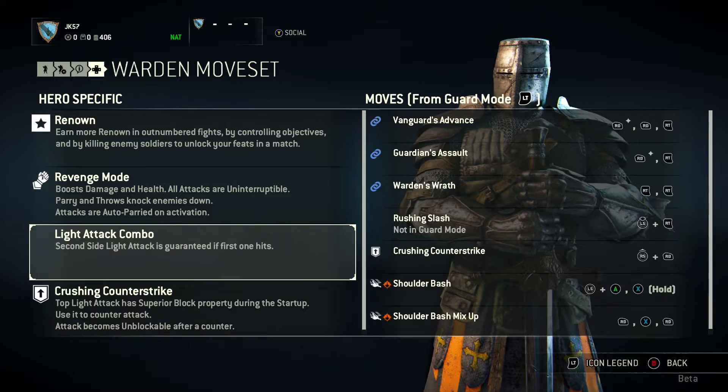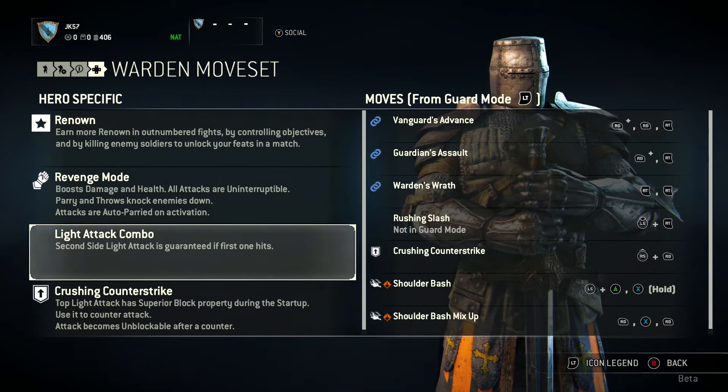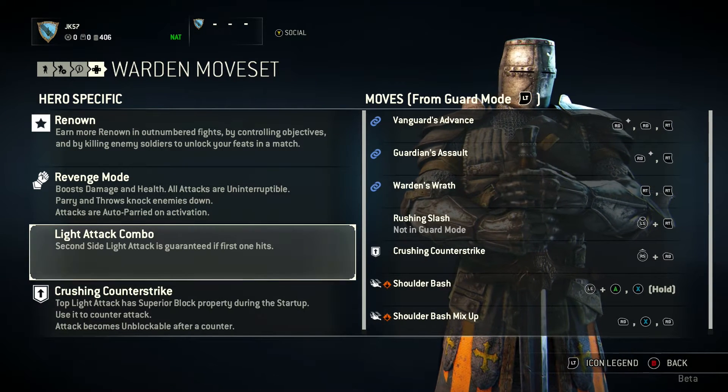Light Attack Combo: the second side light attack is guaranteed if the first one hits. So if you hit someone with your first light attack, which is the right bumper button, the second one is guaranteed to hit. That is really important and really useful.